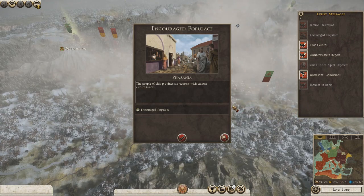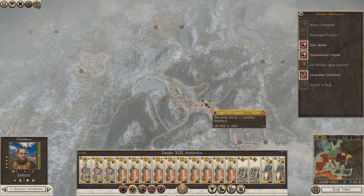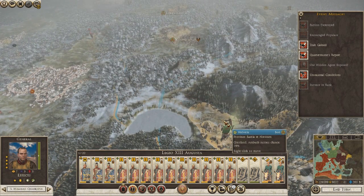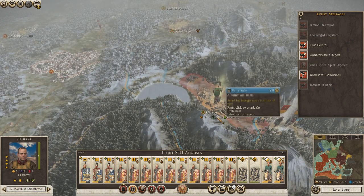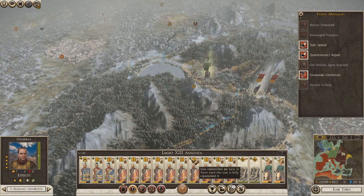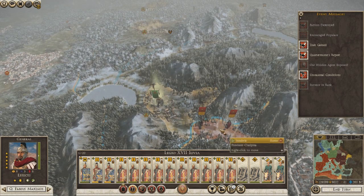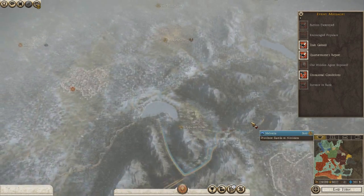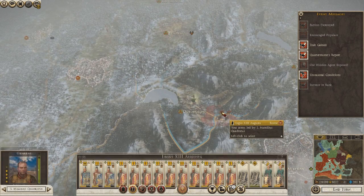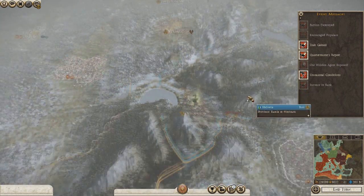Got a governor that increased in rank. Faction destroyed - Helvete! Great, so Boyii did take that. Encouraged population. The weather's pretty rough. We'll just keep our troops right where they're at.